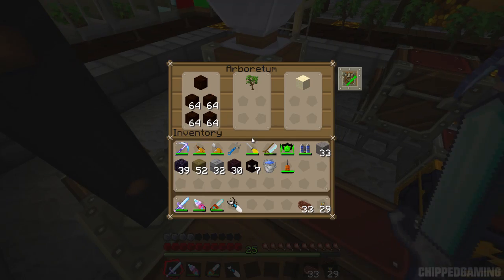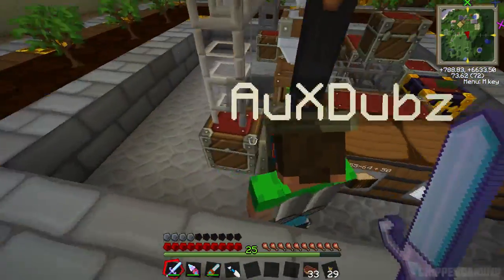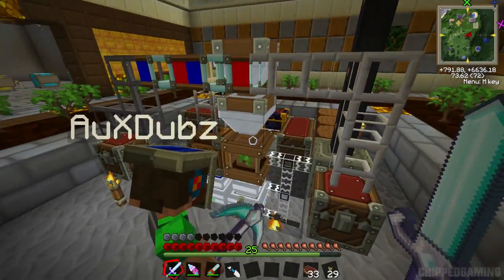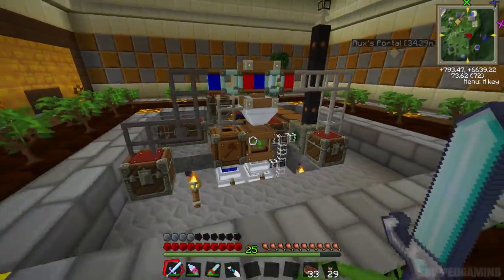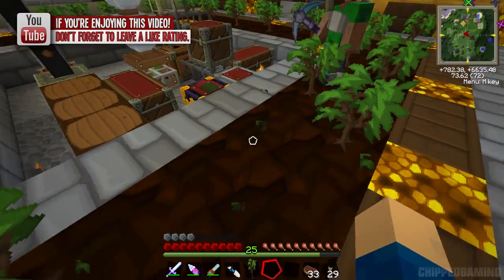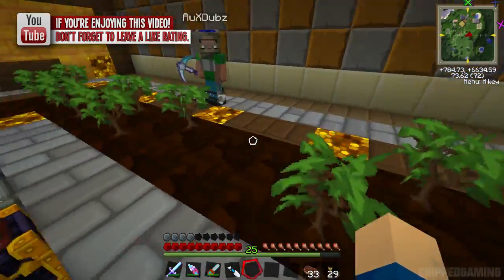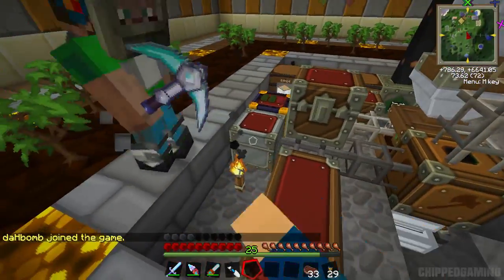So the way this works is I've got some advanced solar panels on the roof powering this MFE, which is actually draining like crazy. These power the electrical engines which power these two awesome blocks - as Jack rightly said, this is a logger and this is an arboretum. What happens is the arboretum plants these blocks in the floor called humus and plants the trees. You can't bone-meal them, and the machines have to actually place them. When the trees are fully grown the logger destroys the whole tree no matter what size it is.